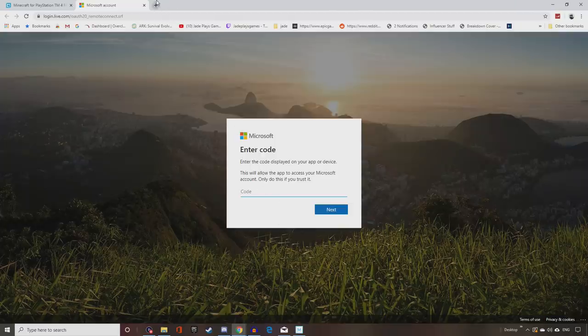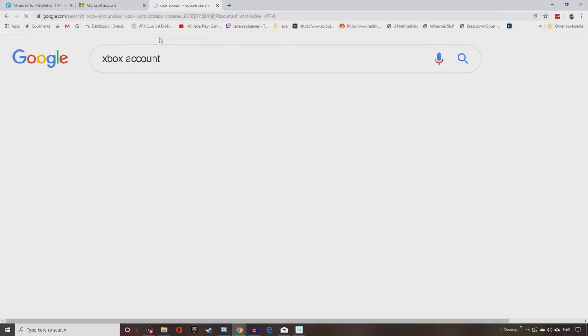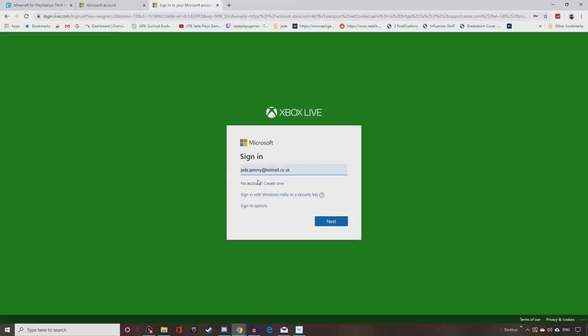Remember, you have to do it quickly — sometimes it times out and you'll need to get a new code from the PlayStation 4 Minecraft version. Once you've put the code in and logged into your account, you're good to go and you'll be able to play with your friends. If you need help creating an Xbox account, just Google it, go to any page that says 'create one,' and make a brand new account.